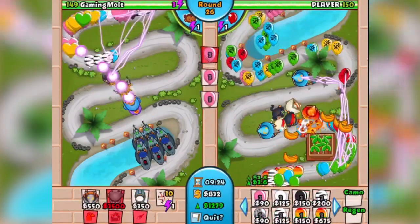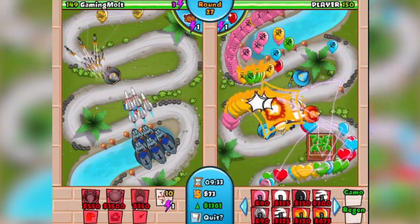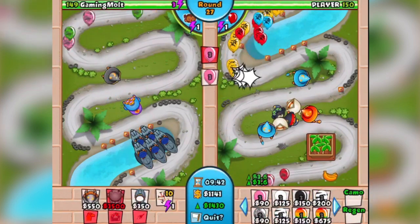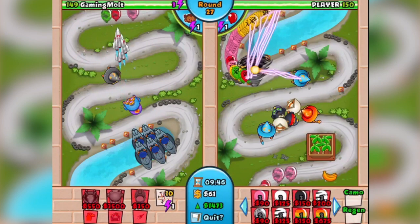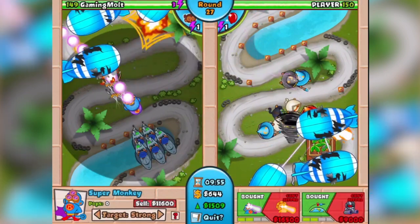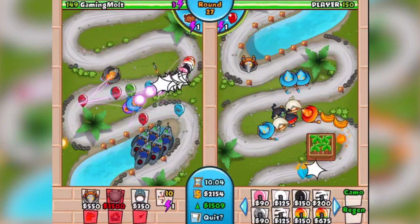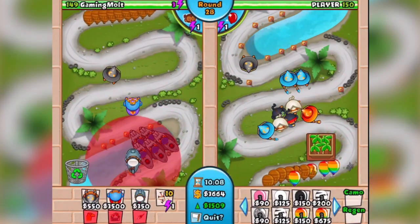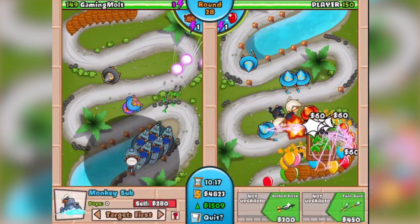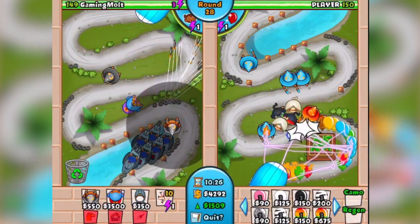Everything's holding off really well. The Super Monkey is doing great work stopping balloons coming around the corner. We're around round 26. Player 150 has three Wizards — two with Tornado, one with Epic Fire — and a couple Ninjas. He's having a lot of trouble holding balloons off. I can see his Sabotage Supply Lines slowing them down. We're now hitting 1500 eco. Epic Range is next, then we focus him on MOABs.